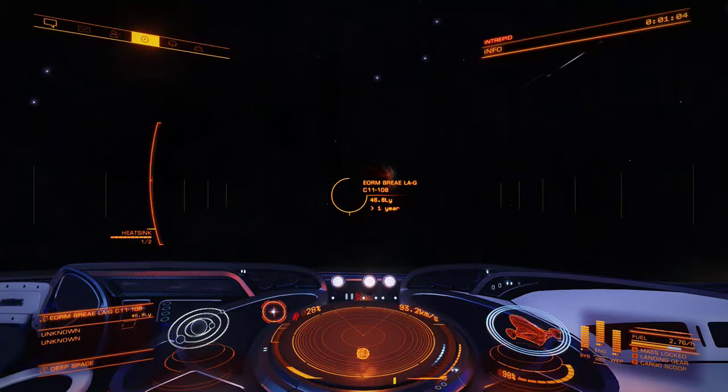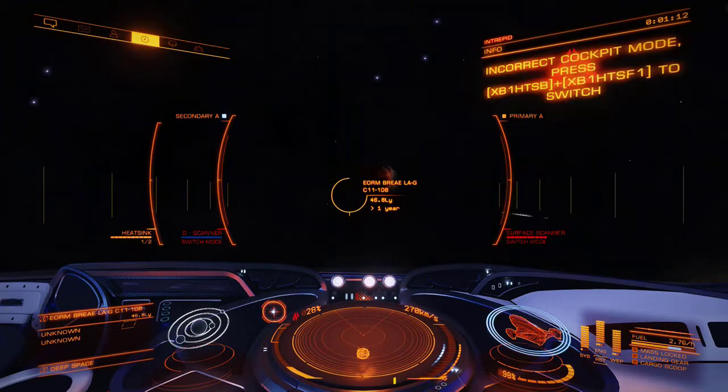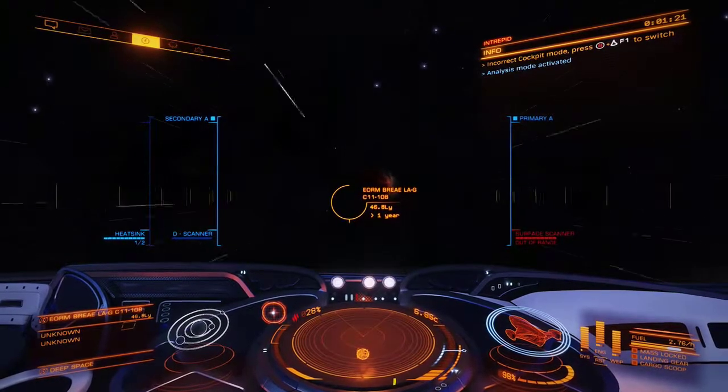Hello Commanders, I'm Commander GremlinSpotter and in today's video we're going to talk about scanning systems and mapping planets. First thing you need to know is there's two different modes you can be in. The first one is combat mode, which is this mode, and then we're going to go into analysis mode. This is the mode you need to be in anytime you're going to do anything exploration related, such as scanning a system or mapping planets.